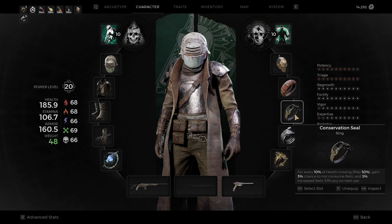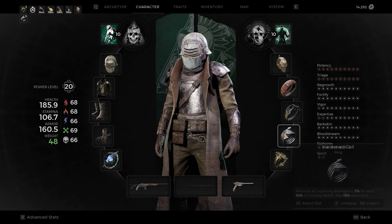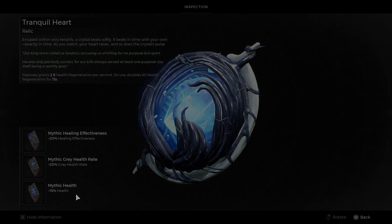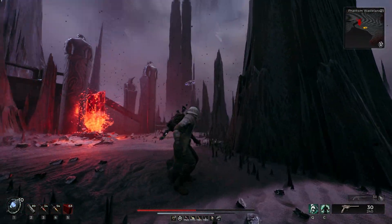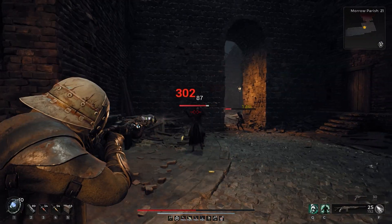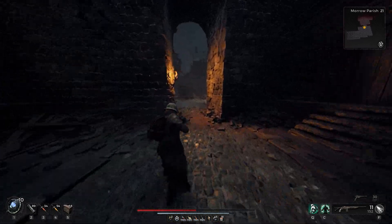Obviously this locks us at half health, so for the rest of my trinkets I chose ones that would boost my tankiness, relic efficacy, reload speed, and movement speed. For my relic, I chose Trickle Heart for the passive regen. Benevolence from Medic and Conservation Seal boost our relic efficacy by a total of 40%, increasing the passive health regen.